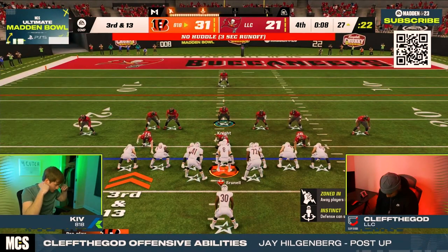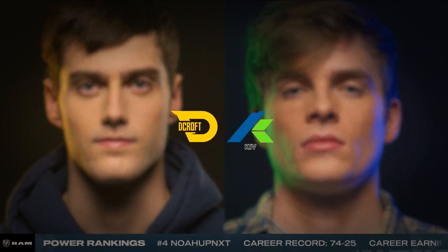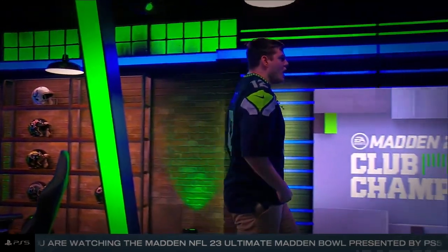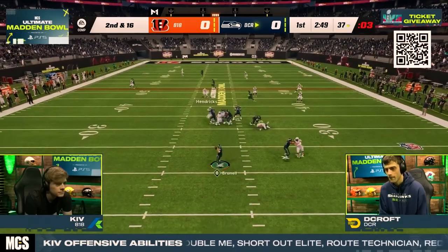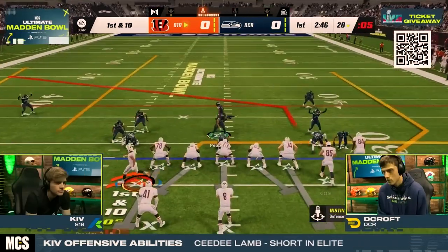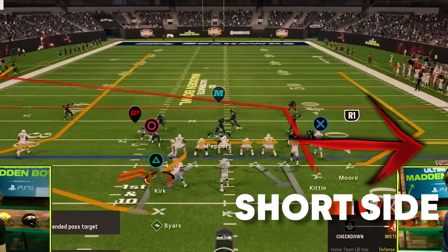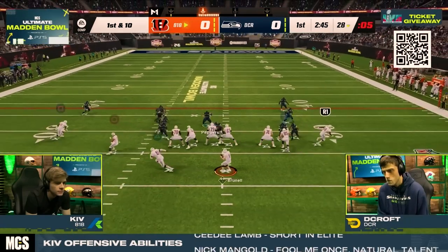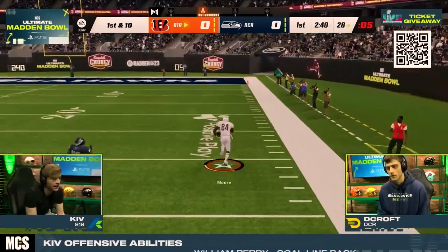This put the game away and set up a matchup between Kiv and D-Croft. Kiv and D-Croft have one of the greatest rivalries in the sport because of their games in the Seahawks Cup Championship — D-Croft has won 2 of those 3 games, so Kiv had revenge on his mind. Kiv's defense started on fire, forcing a pick on D-Croft's first drive. Kiv didn't waste any time after the interception, hitting the wheel out of the play Wire Curl for his 4th setup. He came out in bunch to the short side of the field, put the tight end on a post route, and after a motion snap Circle across the field, the wheel was open right off the snap for a 72-yard touchdown.